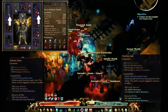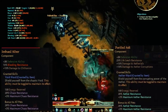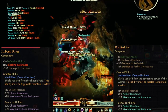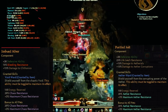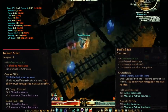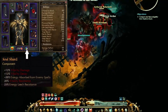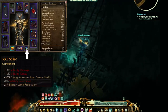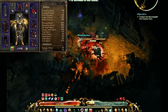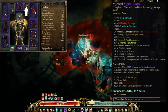For components: we got Imbued Silver, which gives Void Ward — our Chaos Resist that we're missing — as well as Bleeding Resist. We got Purified Salt, kind of the other half of Imbued Silver, which gives Aether Resistance, Max Aether Resistance, and Life Leech Resistance. We also have Soul Shard to keep our Energy Pool maxed out, and provides Vitality Damage, Resistance, and Energy Leech Resistance. And I have Aether to Vitality Damage on the Amulet.